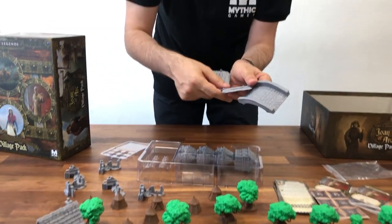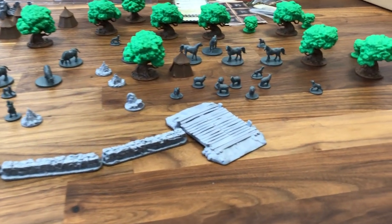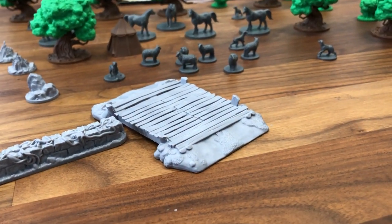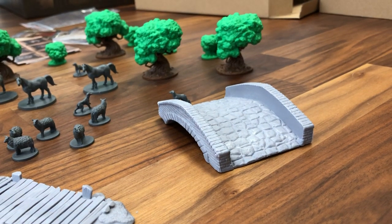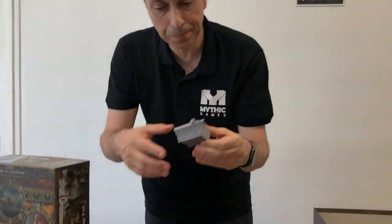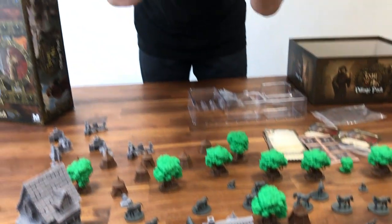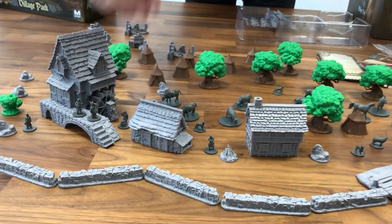We have two wood bridges. In the siege expansion, you had tokens for the wood bridges — you can now replace them with the real ones. And you have one beautiful stone bridge. We also have new houses and cottages. This one is a new big house, and we also have the village cottages which are really cute and look different — small and distinct from the larger buildings.